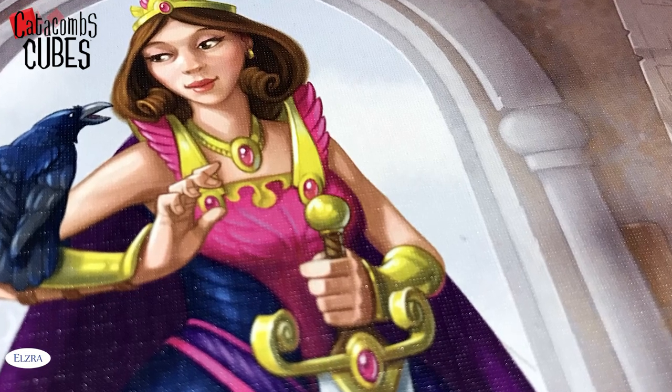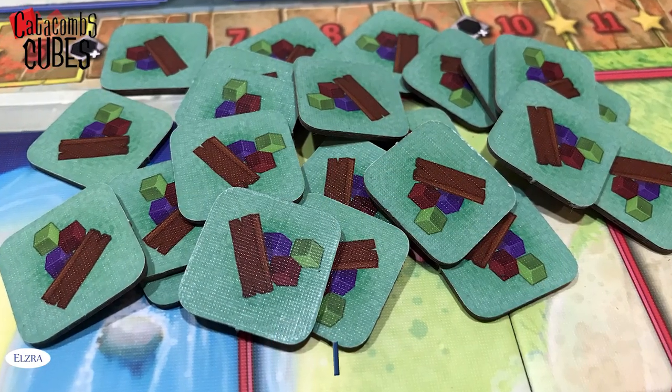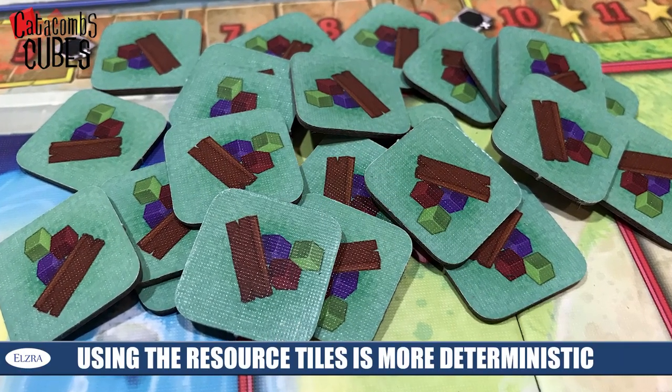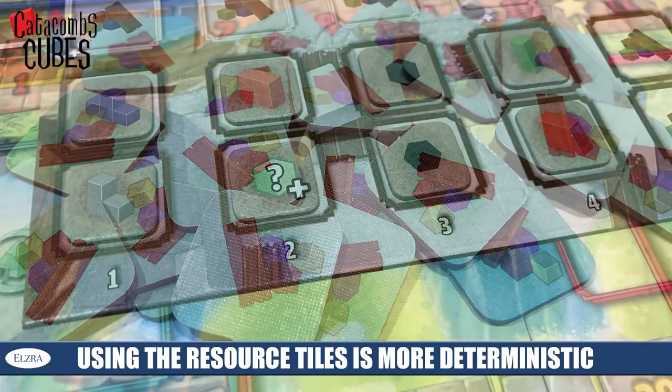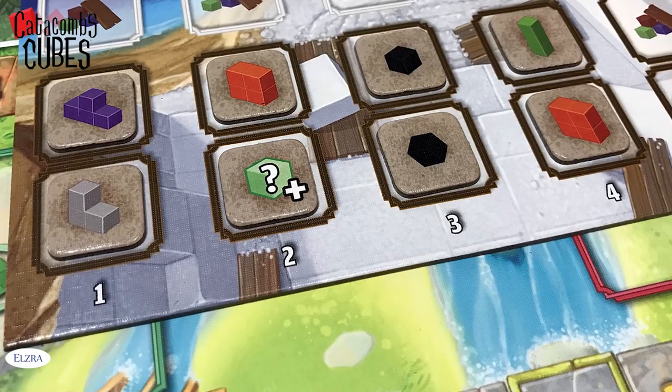Before we get into the structure of how the game plays, I want to talk about two different ways you can play. One, you can use those dice — at the beginning of every round, the foreman, or kind of like the first player, is going to roll those dice to determine what columns and what types of resources can be drafted. Alternatively, you can use these tiles here. This is a little more informative because you're not just randomly rolling dice — there'll be a pile of tiles face down, and the foreman fills those same spots, with one face down that only the foreman knows, before things get drafted.